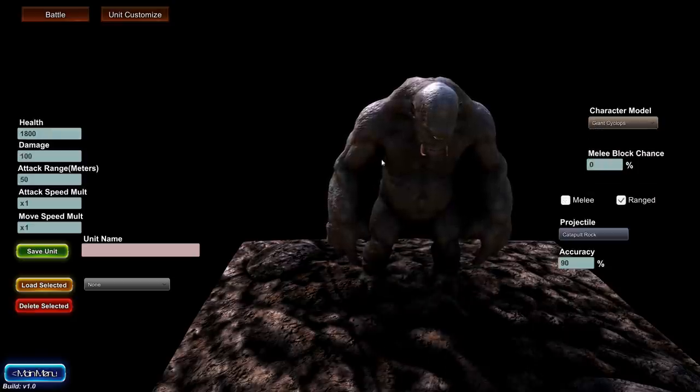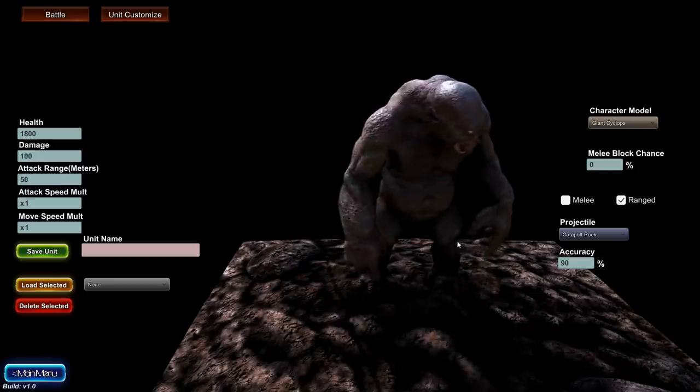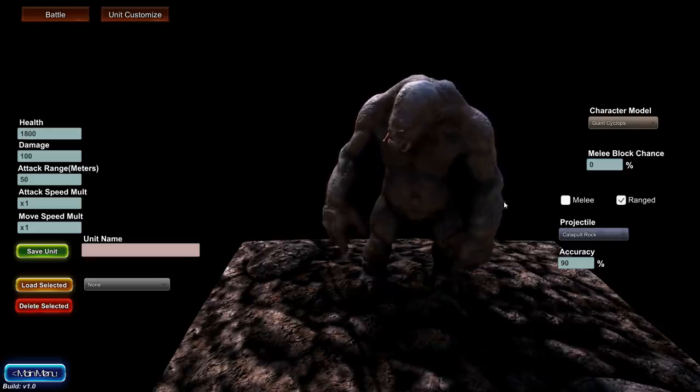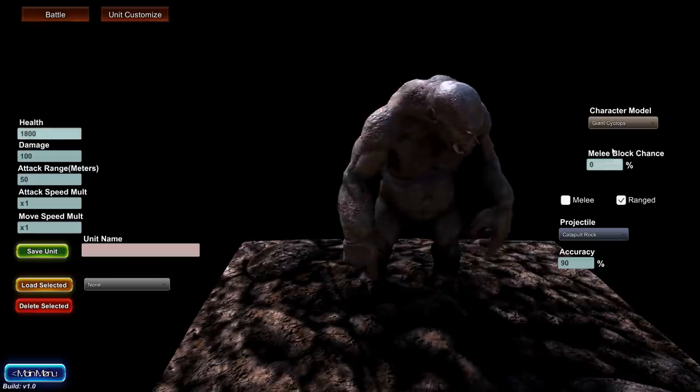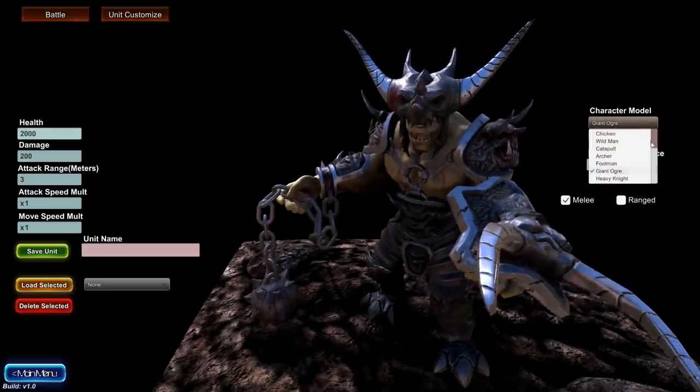Down here we've got the giant cyclops — an angry-looking individual. His sadness comes from the fact that he has no genitalia, and yet he has a giant eye in the middle of his forehead. He can also throw rocks at people. Cool creature — a ton of health. 1,800 health. The giant ogre has about 200 more, so they're right about the same.